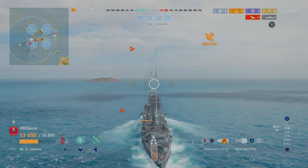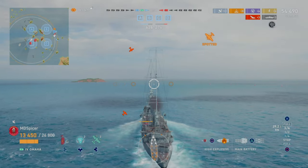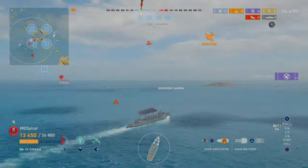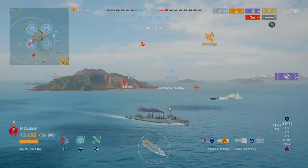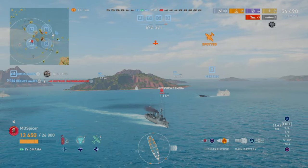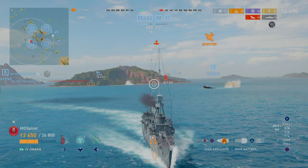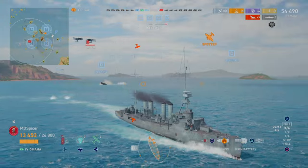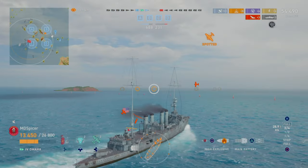I wanted to make him a 16-4 because of how strong he is and how many times I use him. For the Omaha, just keep maneuvering, kiting, turning away — make yourself a hard target for everyone, including the carrier.